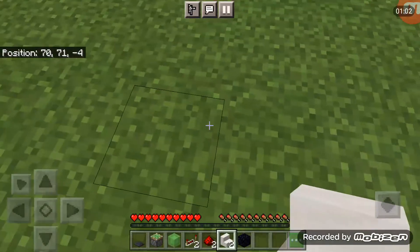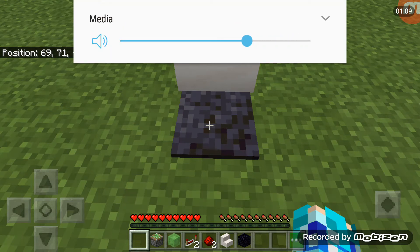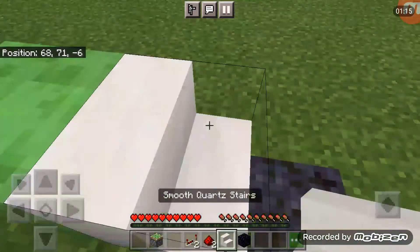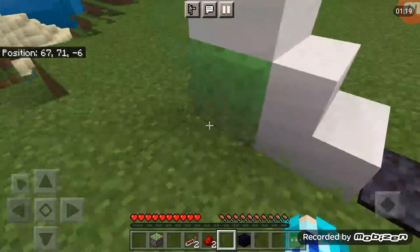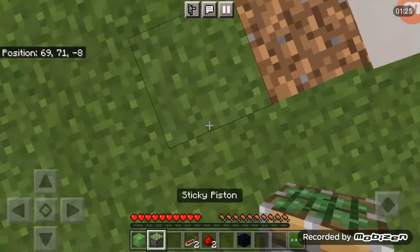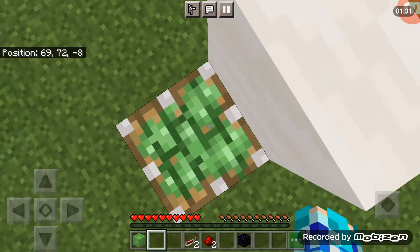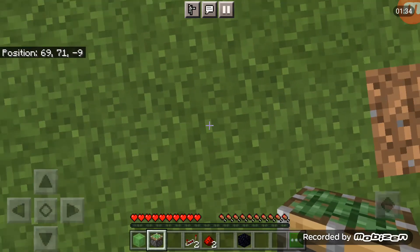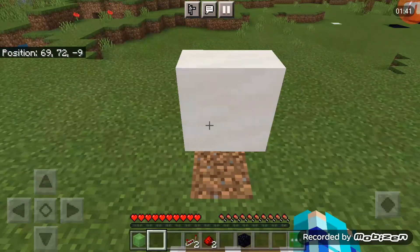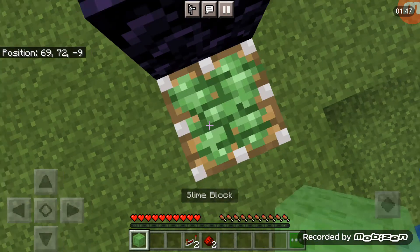Firstly, what you're going to do is place a stair, then place a pressure plate, then place a temporary block, a temporary second stair block there. You can place any block there, then place a piston — one block gap between the stairs — and then next to the stairs place an obsidian and then place a slime block.